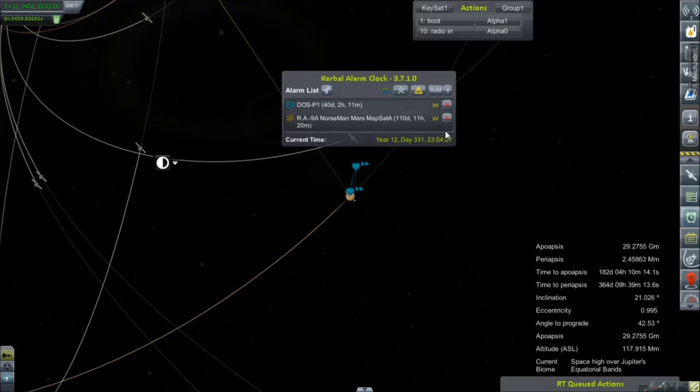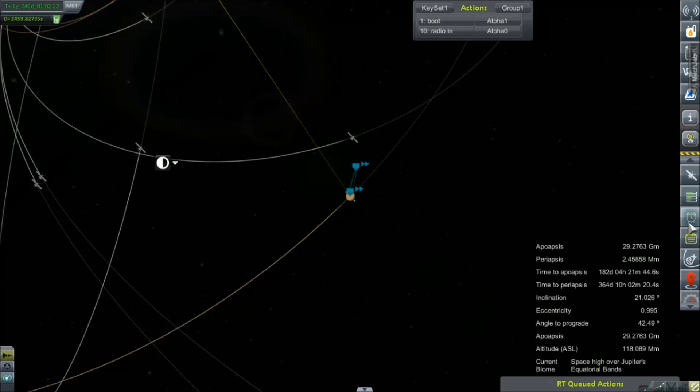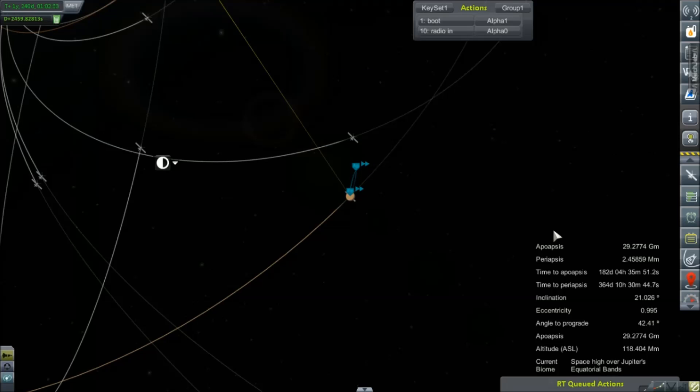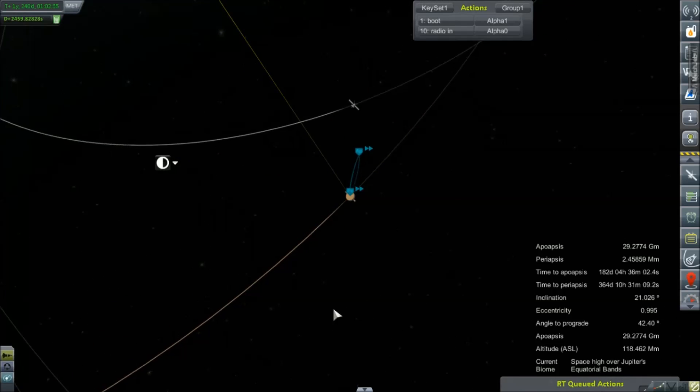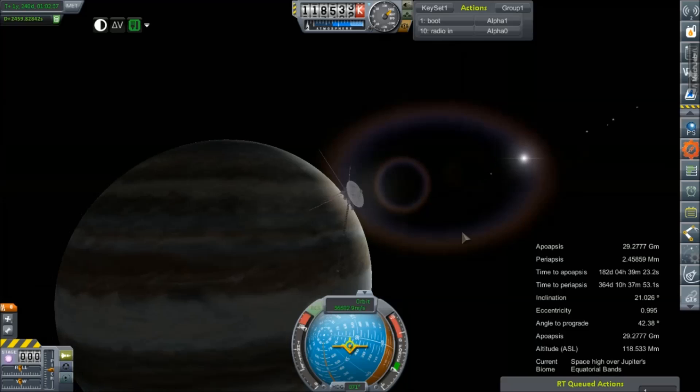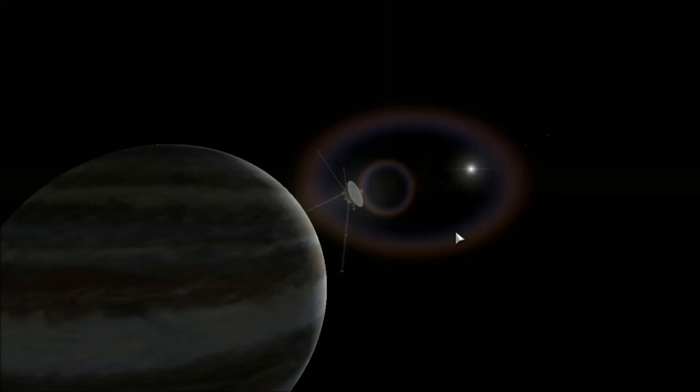We have 40 days until our flyby and slingshot mission makes gravity fall, and 110 days until we need to make a correction on our Mars mapping mission. That's a huge relief — I got that so incredibly wrong. Good for me. Par for the course, guys.